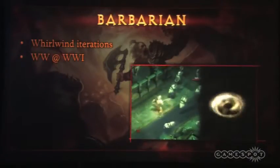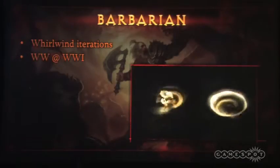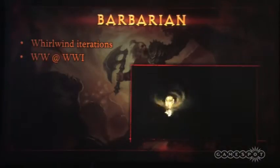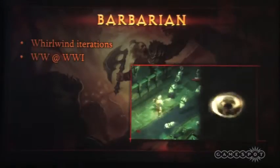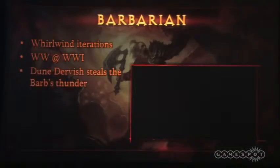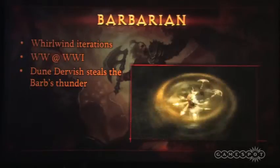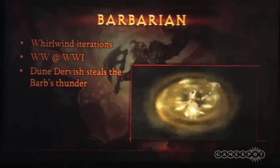We showed you Whirlwind originally at WWI in Paris when we announced, and this is what it looked like. We thought we were pretty happy with it at that time — okay, that looks like a whirlwind, it's cool. But then what happened this year was we started working on a new monster called the Dune Dervish, which is a desert monster. And he also has a different kind of whirlwind attack.